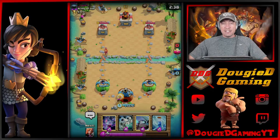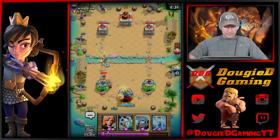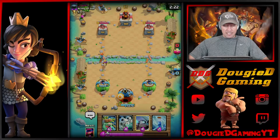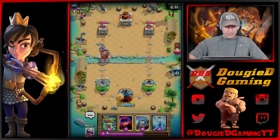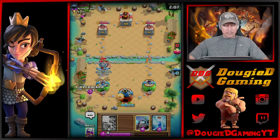You can start with Bats, you can start with split Dragons in the back, you can start with Firecrackers - there's a lot of strong potential with that. Just going to get some damage there. I think we're going to go ahead and go in with the Valkyrie. Hopefully it doesn't have Mega Knight. Giants - okay. So we're going to get the Skeleton Dragons down now.